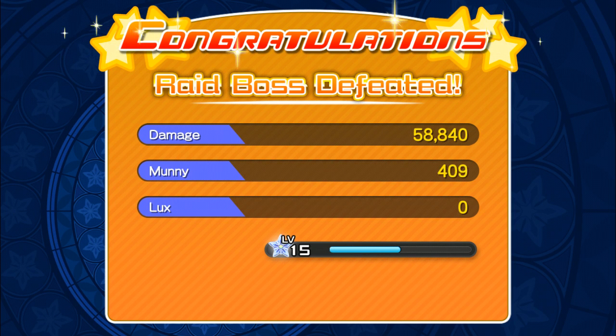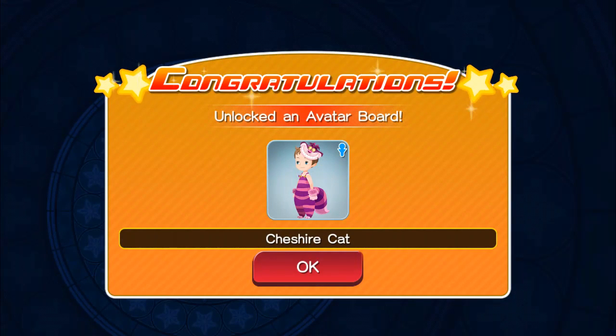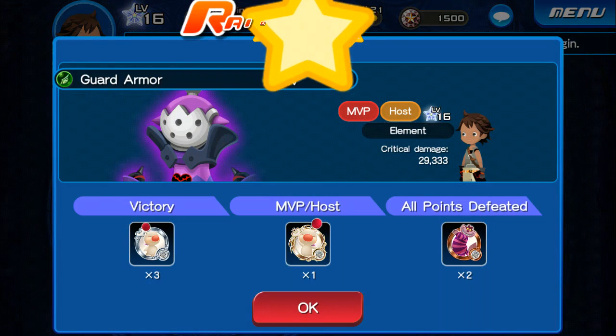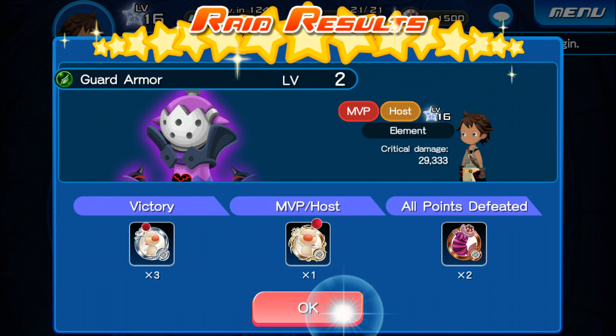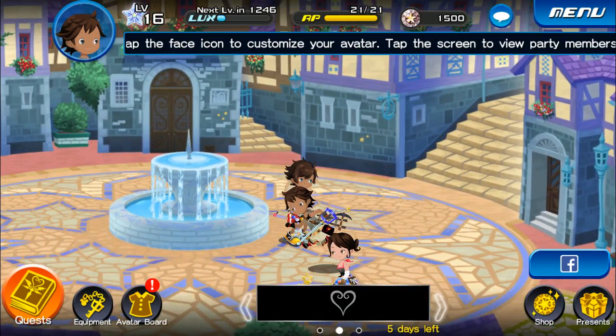Congratulations! We do get 58,840 there, we level up to level 16, we get 601 money and 988 lux. Pretty good, we are leveling up a lot, and we do get 'Catch Your Cat', a new avatar board. We might want to try to get a little bit more there. We did the MVP and the host there, but we are going to go ahead and go to the Avatar boards and try to get some new stuff and upgrade our character a lot.